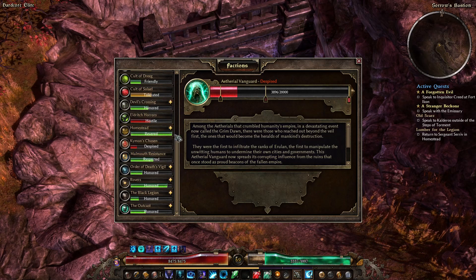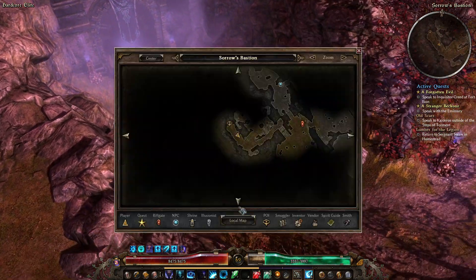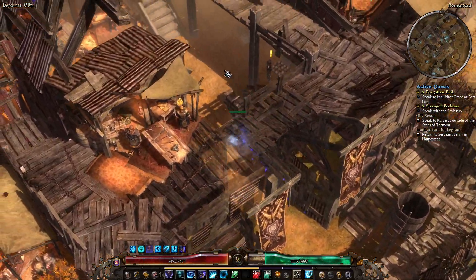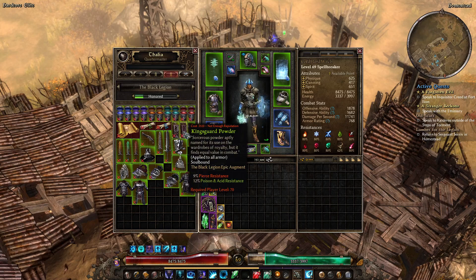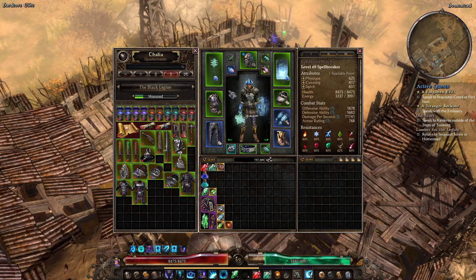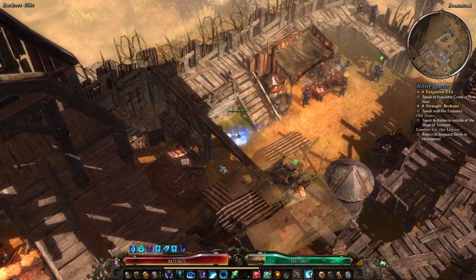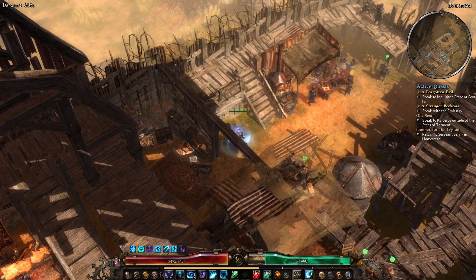We have Revered with Homestead and are getting close with the Rovers. Black Legion has the two augments I usually use: Mankind's Vigil — Aether and Chaos resistance — and Kingsguard Powder — Pierce and Poison. You can have one of these on every piece of armor: helmet, shoulders, gloves, boots, belt, pants, chest — seven pieces. Seven times 9% is 63% resistance to both Aether and Chaos, or some combination. That's pretty good.